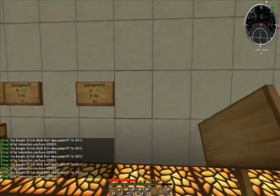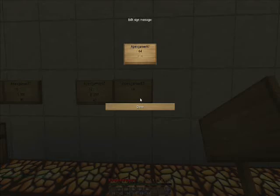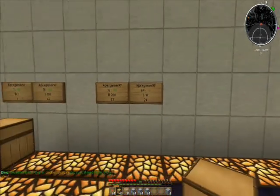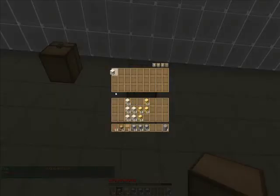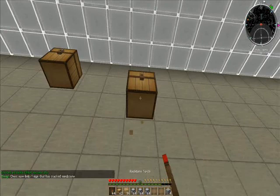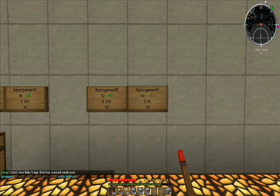Now if you want to sell, it's basically the same thing. Then the amount — I'll do a whole stack per transaction. Put S because it's a sell; has to be capitalized, doesn't seem to work if you do lowercase. I'll pay 10 per stack of item 24, which is sandstone. So now I just take my chest — it's better if you put one of whatever you want to buy in there, it will link better. Punch that with a redstone torch, and punch the sign with a redstone torch, and then make sure it's linked.